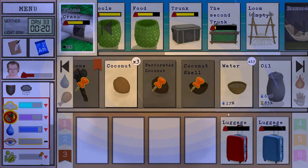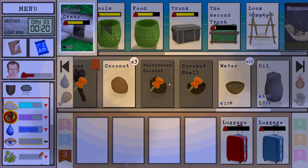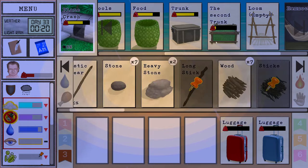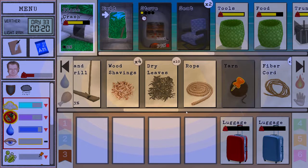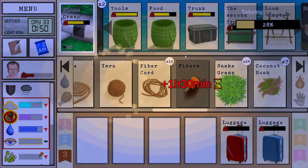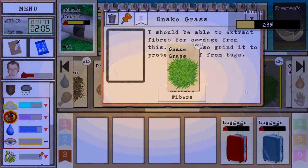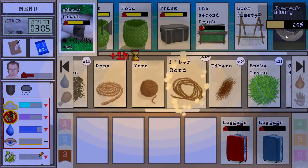Got some coconut, perforated coconut — we're probably not gonna deal with those anymore. A little bit more tailoring, always a useful thing to do. Yarns we're gonna put inside the trunk so the macaques don't grab them. It's been a while since we had some macaques though, I'm a little bit worried. What's up with that? Hopefully they're not bugged.